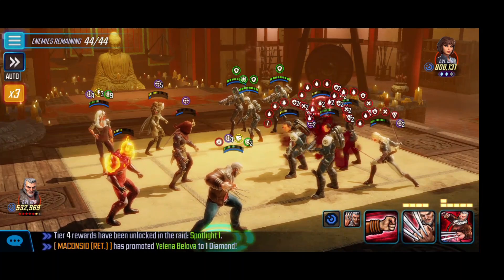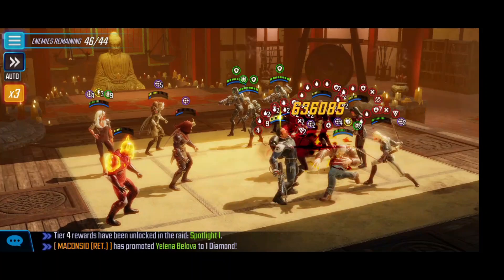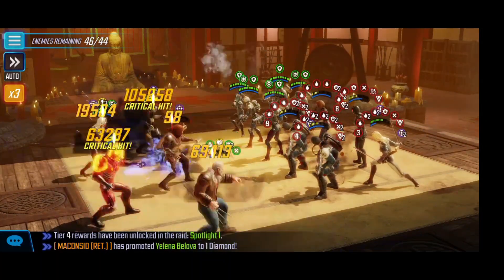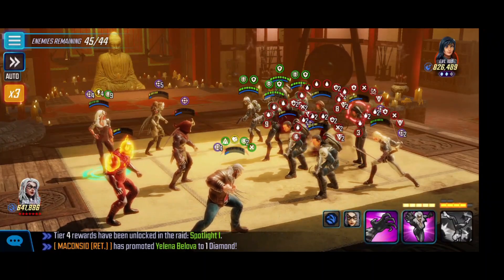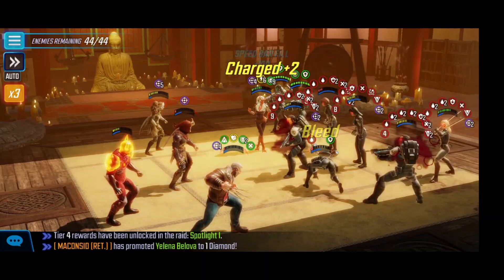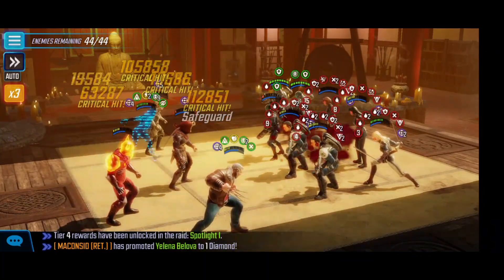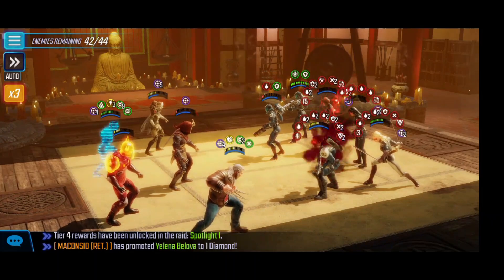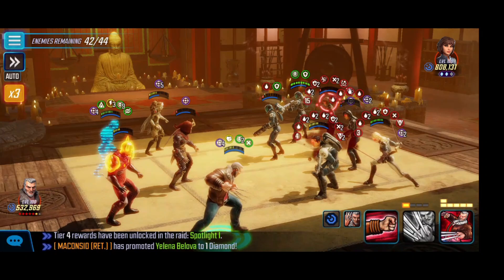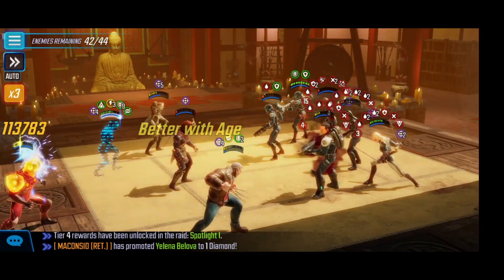Old Man Logan gets his turn, which is pretty good. I end up targeting the Yo-Yo and use the special — I wanted to get rid of her mainly because of the offense downs she throws out at us whenever she takes a turn. When it comes to Black Cat's turn, I use the special into Quake, mainly to try to get a nice rebound chain. We were able to kill two of the Shield Troopers so there's only one left. However, you can see the damage that's been done to our team. When it gets back to Old Man Logan, I use the basic into Yo-Yo.